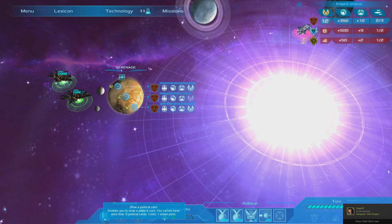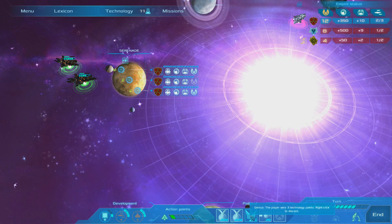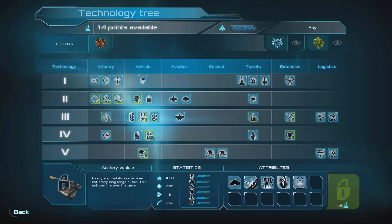We've got one point left — we could play the technology point card, we may as well play that and get our technology sorted out. We've unlocked so much stuff now, we're soon going to have everything. What have we got in stage four left to unlock? Artillery isn't that useful because we tend to just try and rush the AI if we can.